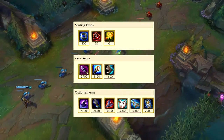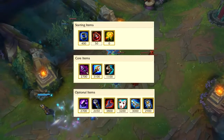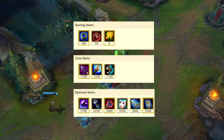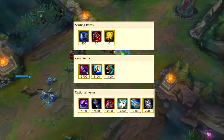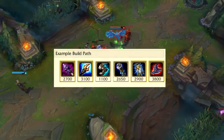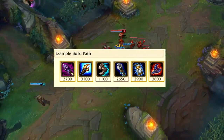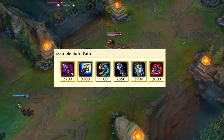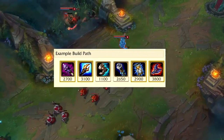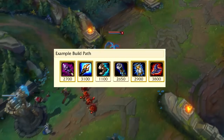Of course it always depends on which situation you're in and which enemies you're up against. If you ever get lost choosing items, there will also be an example build shown on your screen which you can't really go wrong with, and that's pretty much it for her build.